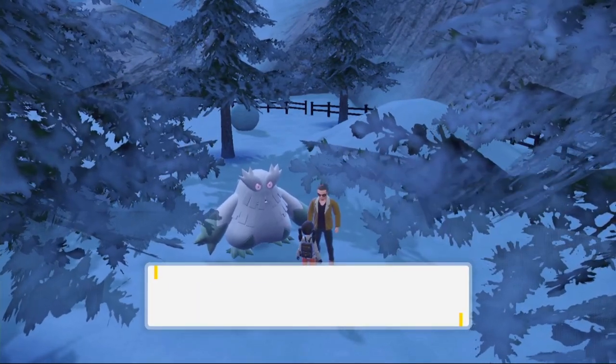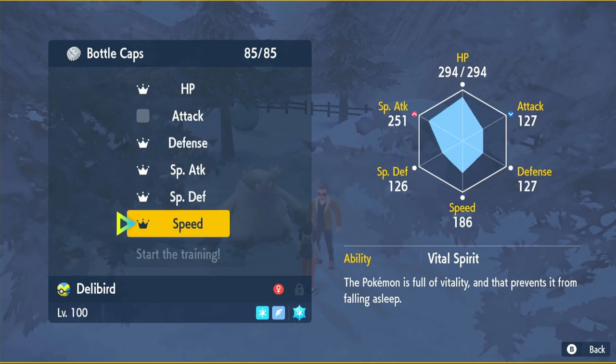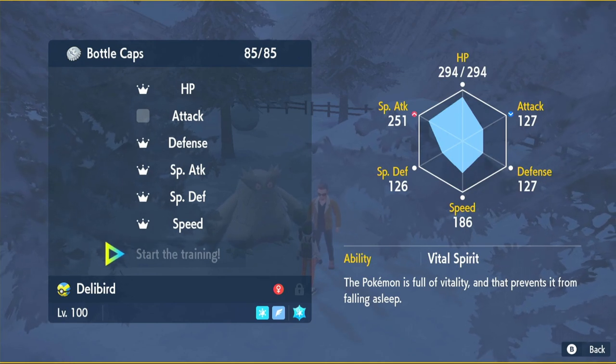Click on your Delibird, click bottle caps, and then you want to click HP, defense, special attack, special defense, and speed. Like I said earlier, attack would be a waste of a bottle cap. Then click start the training.